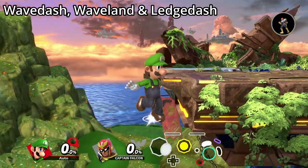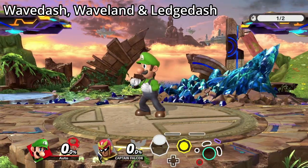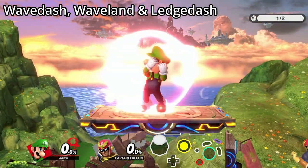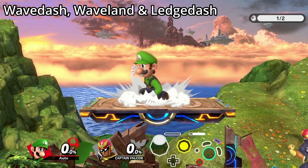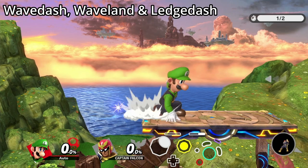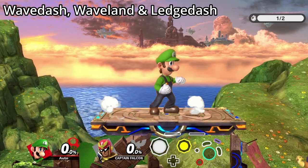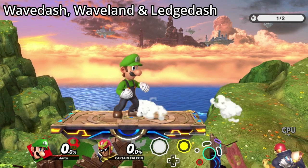A ledge dash is when you wave land onto the stage after holding onto the ledge. The horizontal speed of the air dodge is maintained when you land, so the angle you hold the analog stick determines how far you slide. HDR has implemented the ability to wave dash while holding completely horizontal on the analog stick, or wave land on platforms while air dodging upwards.